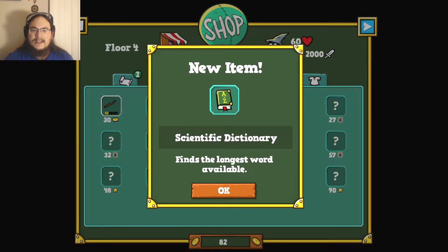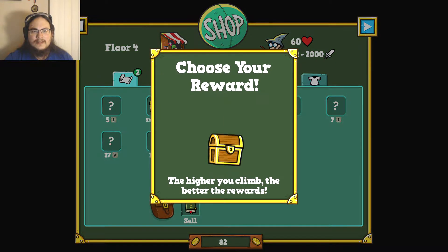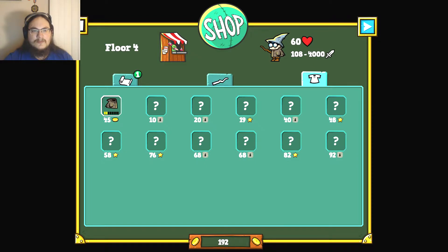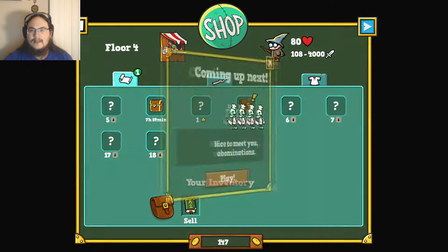Wonder if there are bosses. Scientific dictionary finds the longest word available. Sell your inventory, claim rewards, buy bags, scrolls, and more. I got a random reward — 180 monies, I'll take it. I guess I can spend 30 coins to upgrade that. See if I can upgrade my robes some more. I think I'm gonna save the rest. Let's go with boot.